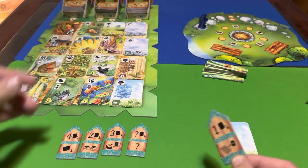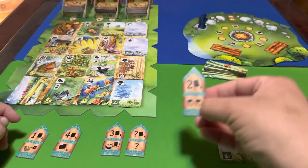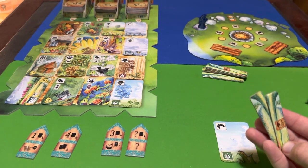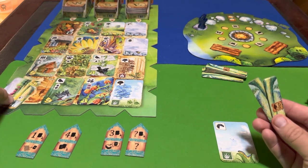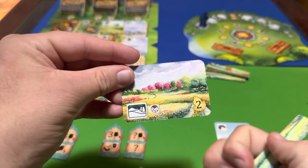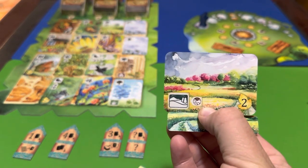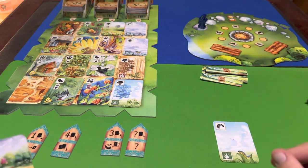If you place this token at the campfire, it lets you draw two road tokens. You always start with one road token. Road tokens allow you to play landscape cards — to play a landscape card you need an unused road token, and you flip it to indicate it's been used. Some landscape cards have additional requirements beyond just the road icon.